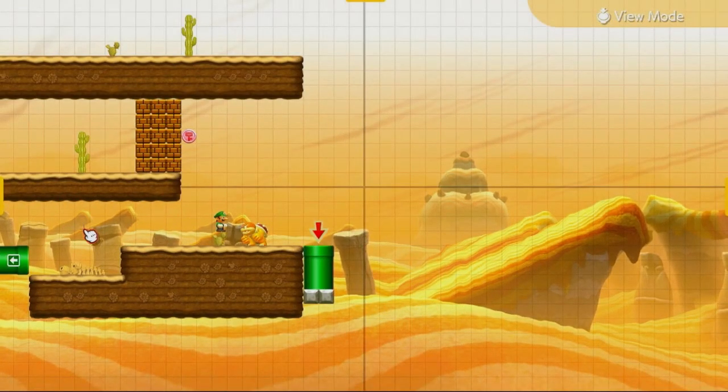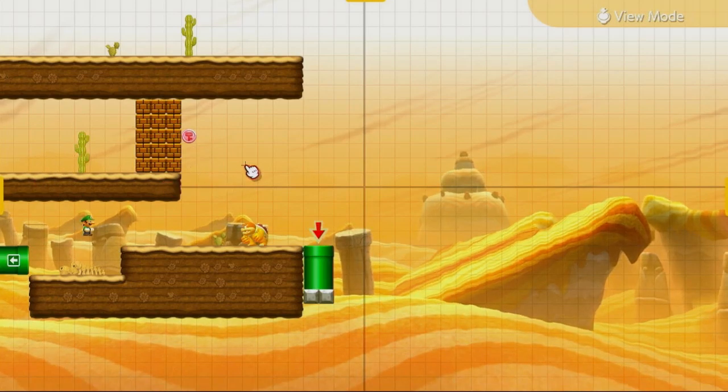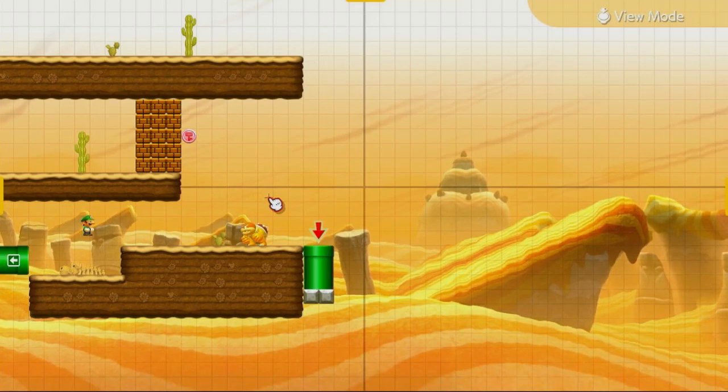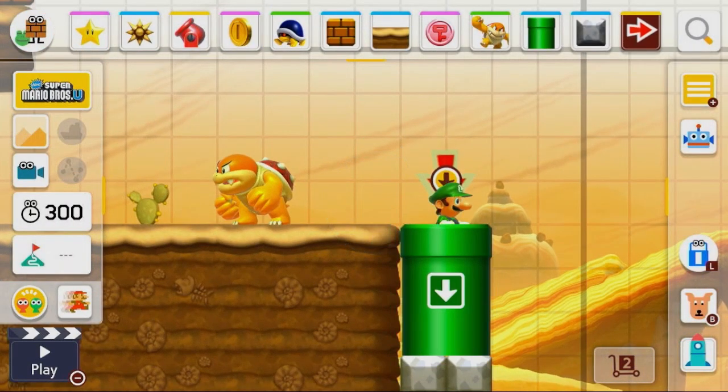The desert area is complete. We got this one area up here that you can't even get to, a pink coin, and that's about it. The AI isn't very in-depth when it comes to making levels, obviously. So let's go to the final section of the level, the ending point.